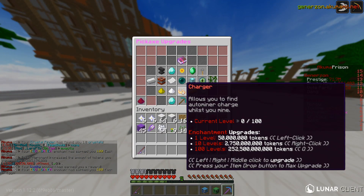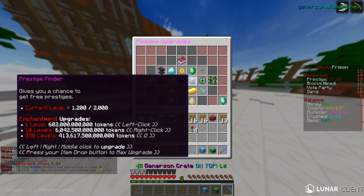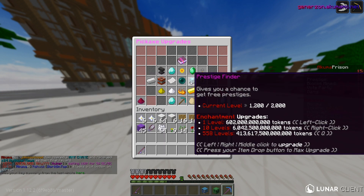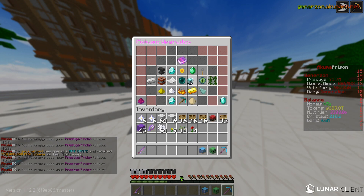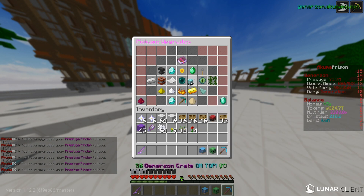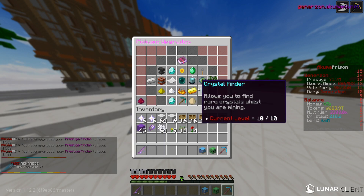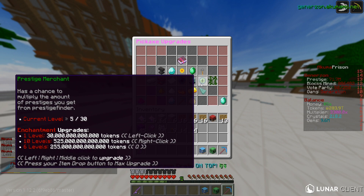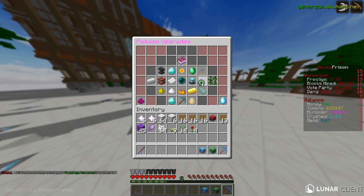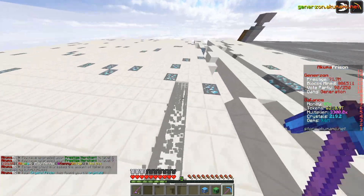To speed up this process a little bit, I'm going to go ahead and actually upgrade my Prestige Finder, because I have 414 trillion tokens right now, which is a lot of tokens. So I'm going to go pretty ham on this — we're going to go all the way up to 1,400 levels. I'm also going to upgrade my Prestige Merchant 2 levels as well, because that's very expensive. It costs a lot of tokens to level this thing up. There we go — two levels on that one.